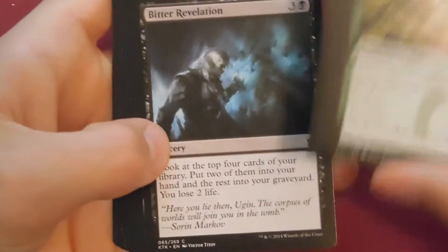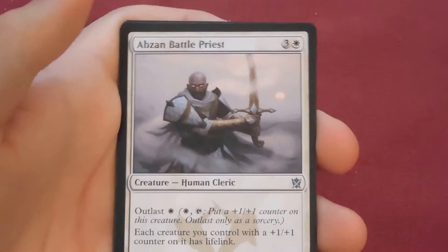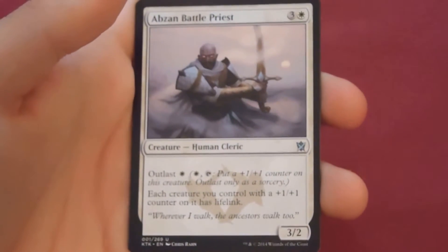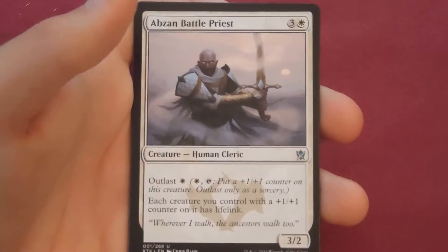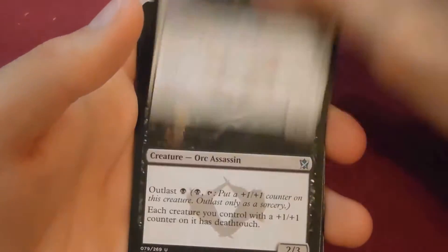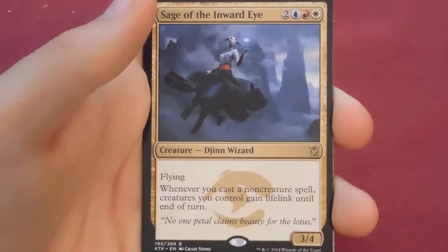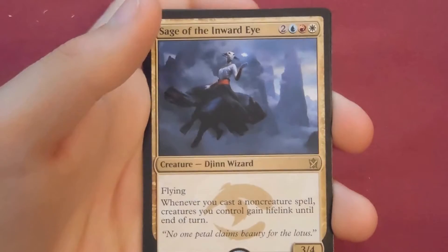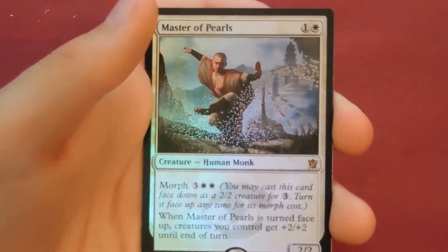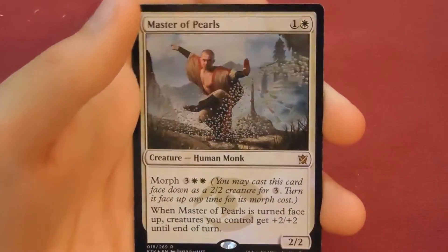I have played sealed once and drafted. He's addicted to Mardu — I played Mardu once and Temur the other time. Actually I've drafted three times — drafted two times, played Temur both times. Next pack: Abzan Battle Priest, Merciless Executioner, Sultai Charm, and the rare is Sage of the Inward Eye — and there is a foil! Master of Pearls — that is our foil rare for the box. Sadly not a great card but it looks cool.